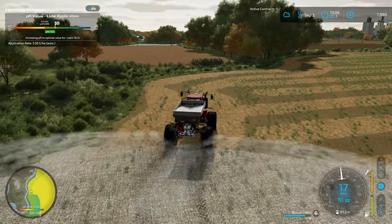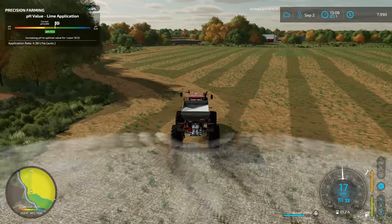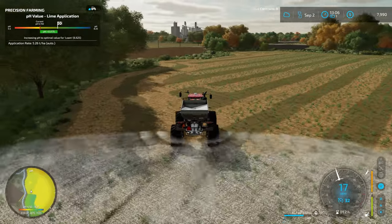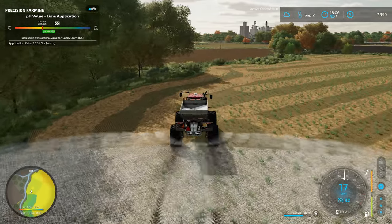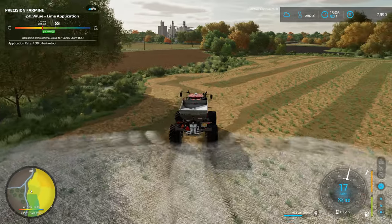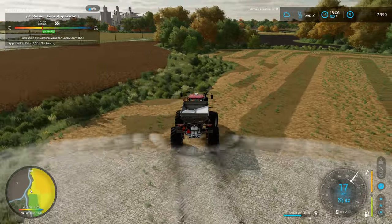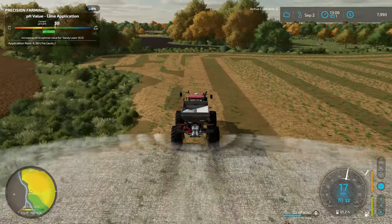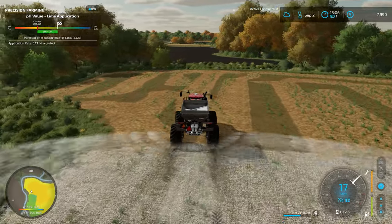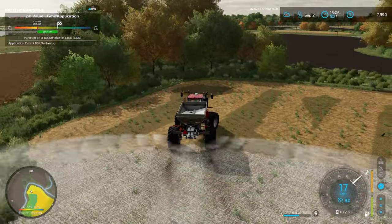Every time you get a new field you've got to do a little bit of work to get it in line with what you want for all of your nutrients. I haven't decided yet what crop we're going to be planting back into this field, so I'm not yet sure if we need any nitrogen in here or if we're going to be planting something that puts nitrogen back into the soil. I don't think we're going to be leveraging the dry spreader for that — I think we'll just put it in with the drill when the time comes.